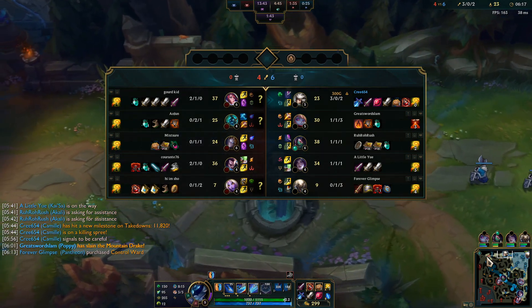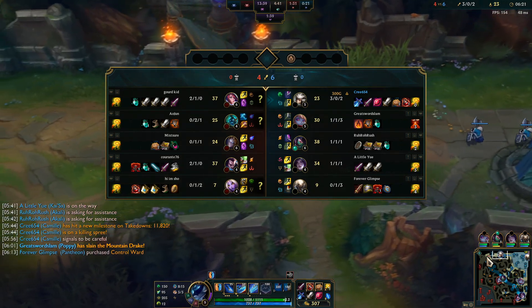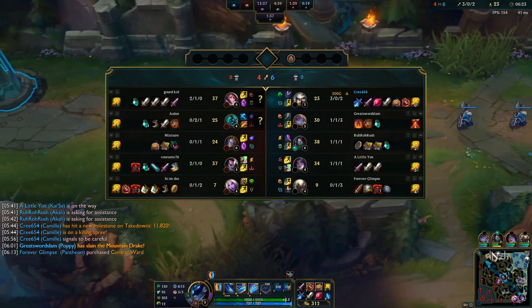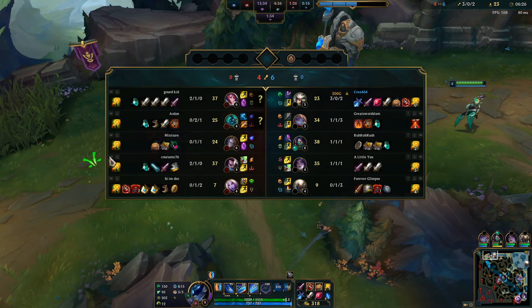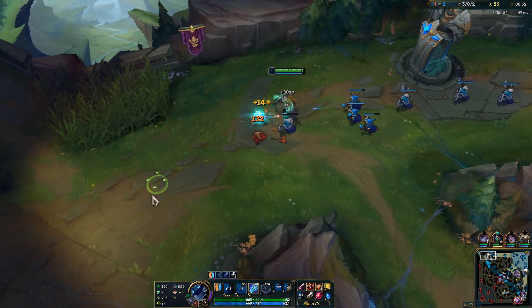We're currently 3/0/2 with 23 CS in six minutes, which is pretty bad obviously. But so far we are playing the fiesta game. I did lose a lot out of that in terms of top lane — she is ahead of me in gold now and XP, she picked up two platings and is level six while I'm level five. But that's actually perfectly fine.